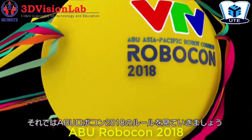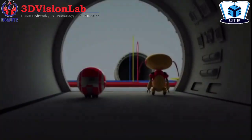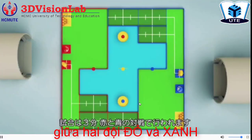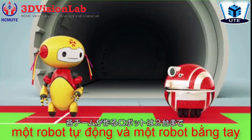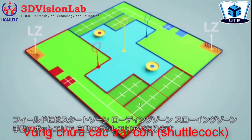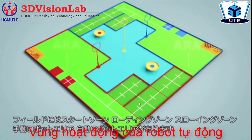Robocon 2018. Each game will last for three minutes featuring two teams: red and blue. Each team is allowed to deploy two robots. The pitch is comprised of a starting zone, loading zone, throwing zone, manual robot area, and automatic robot area.